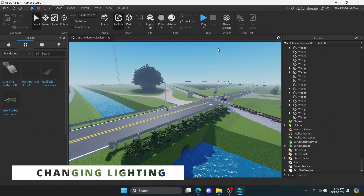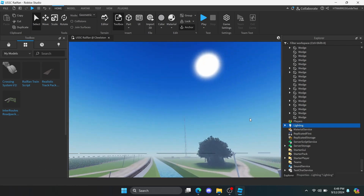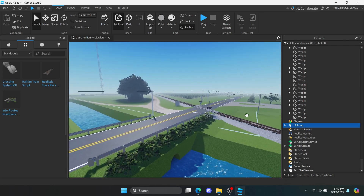Now that you've made your crossings, let's get on to the final preparations for the game. Currently, the lighting for this game looks too generic and bland, so we're going to change it to a better looking one.